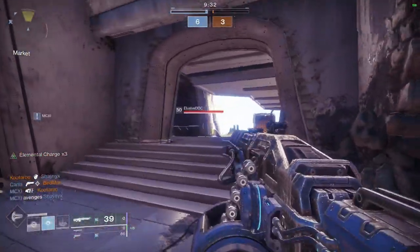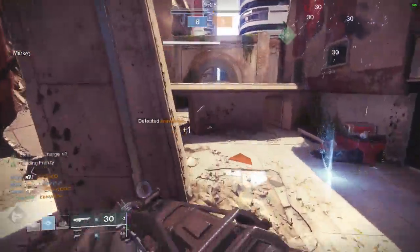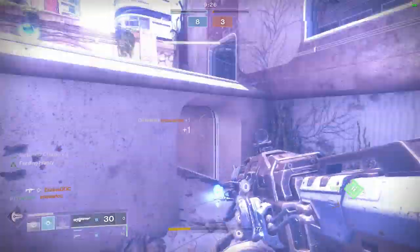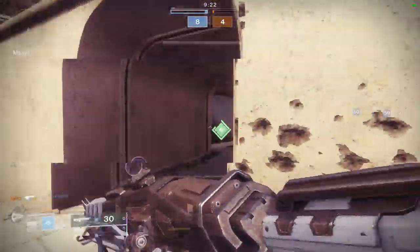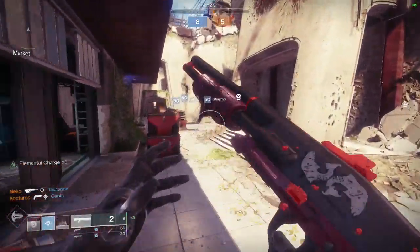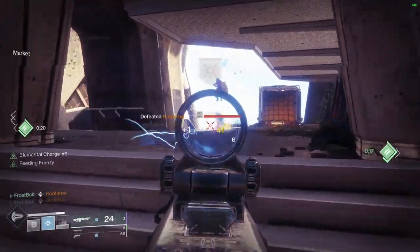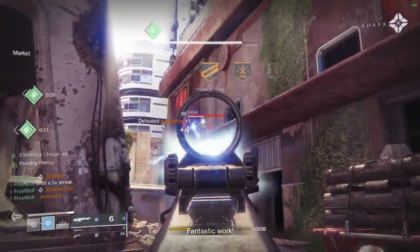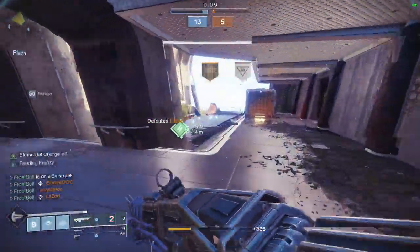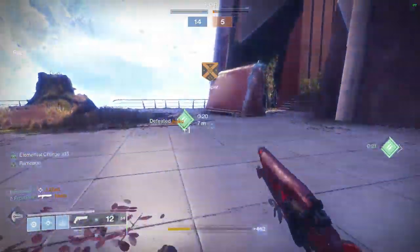Looking at my radar, making sure I don't get shot from the side if we have a player in the spawn area. Creating some distance — there's a guy in the spawn trying to shoot. We'll go back to mid-map with this power ammo. Nice plays, we went off!